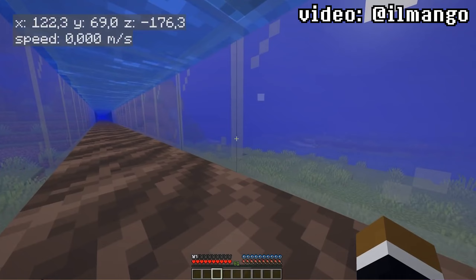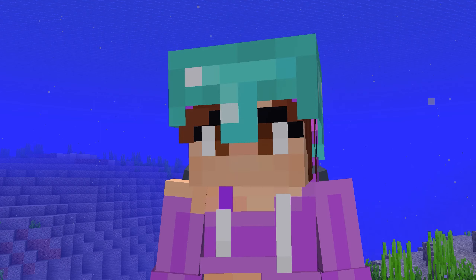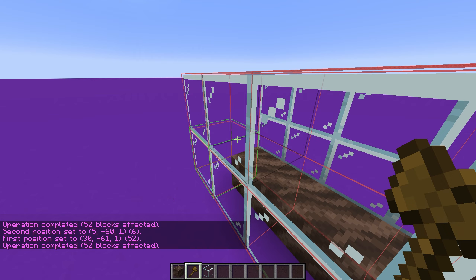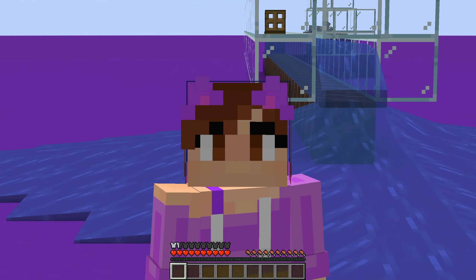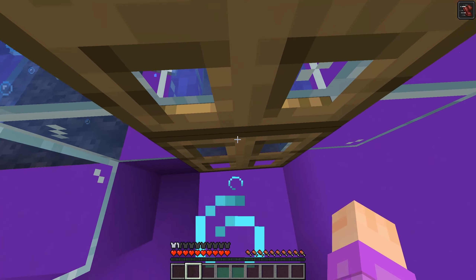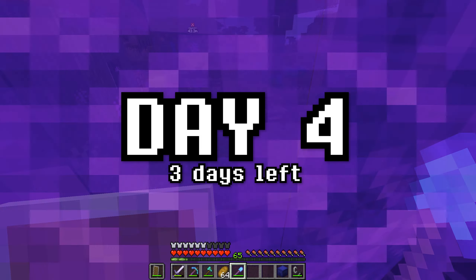But then I saw this video — apparently I was wrong. You can actually swim faster. Specifically, 146 meters per second, effectively cutting down the swimming time by over half. I gotta try this. So I loaded up a superflat world to see if it even worked in the first place. Let's make a big line of soul soil, some temporary walls, and of course you can't forget the dolphin. If I put this on and then drink this, I should be able to get the exact same speeds. Okay, that's about as much as I can confirm it — let's start building this in survival.